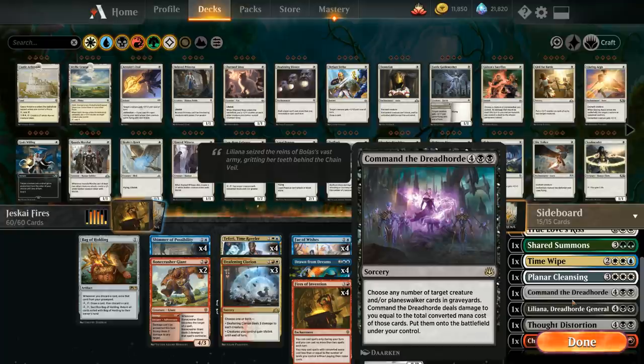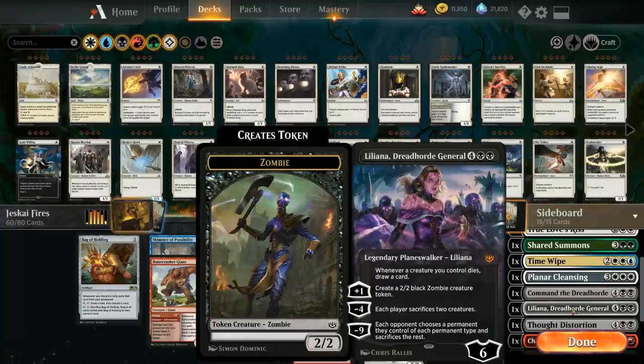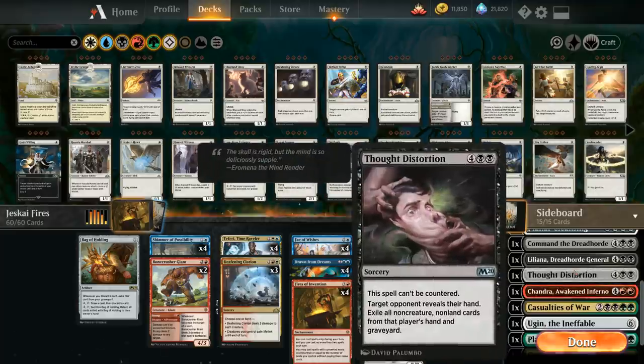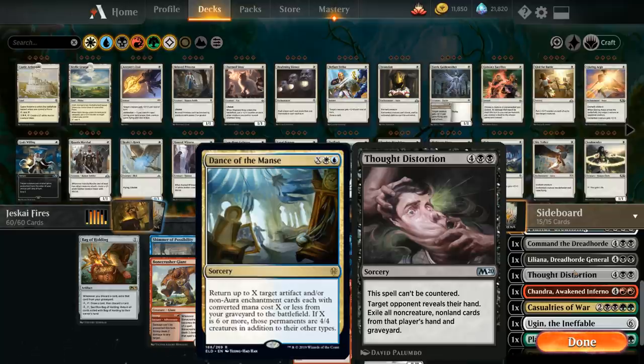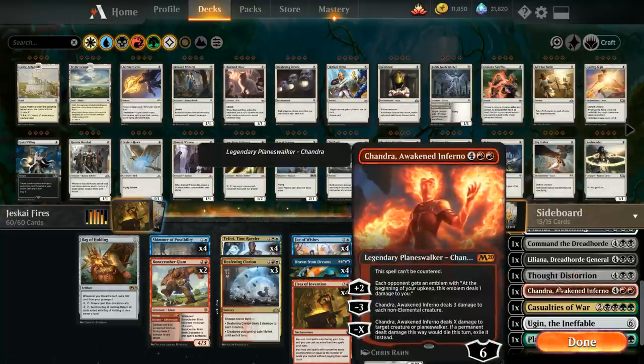We have a Liliana, Dreadhorde General for situations where the opponent has two large creatures to remove. Thought Distortion is a powerful discard spell — it makes the opponent reveal their hand and exile all non-creature, non-land cards from hand and graveyard, and it can't be countered. Great against combo and control decks; I've used it against Grixis Fires and the Esper Dance of the Manse deck for big blowouts.